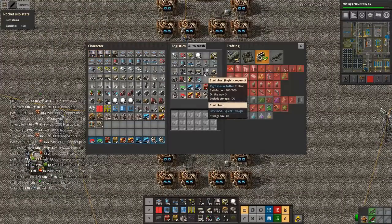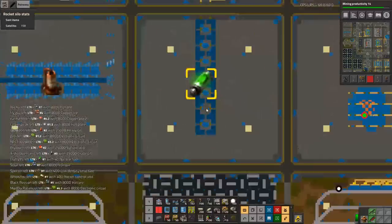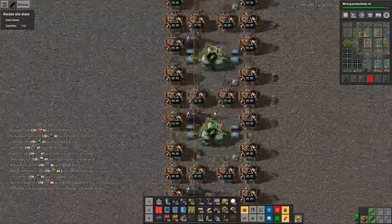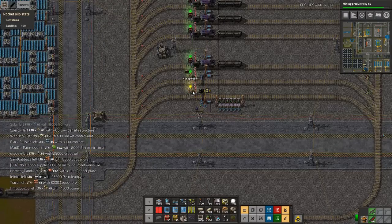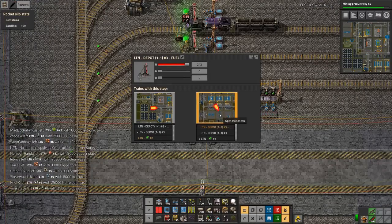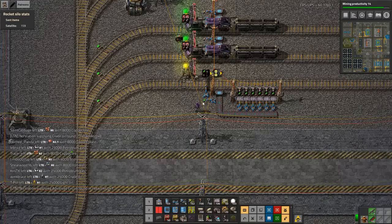Why is that one not building? It's not building because — reasons. Well, it is commanded now. I'm getting another one inbound — looking good, it's back, there's another one.